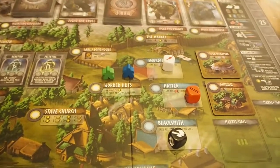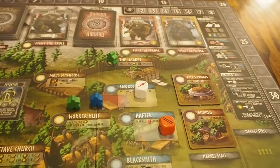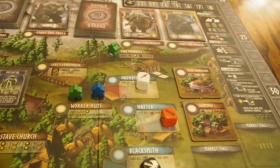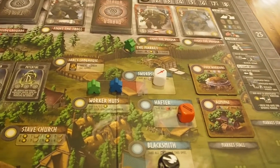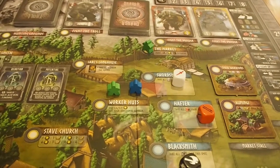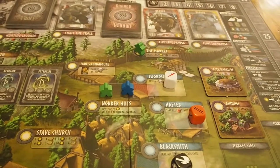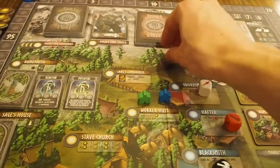At the market up top, you can place your worker and trade resources on a one-to-one ratio: wood for food, food for gold, gold for food or wood. You can free-trade any of those resources. So if you have a bunch of wood and need more gold, or plenty of food and need some wood to help build something, you can go here and trade as much as you want.